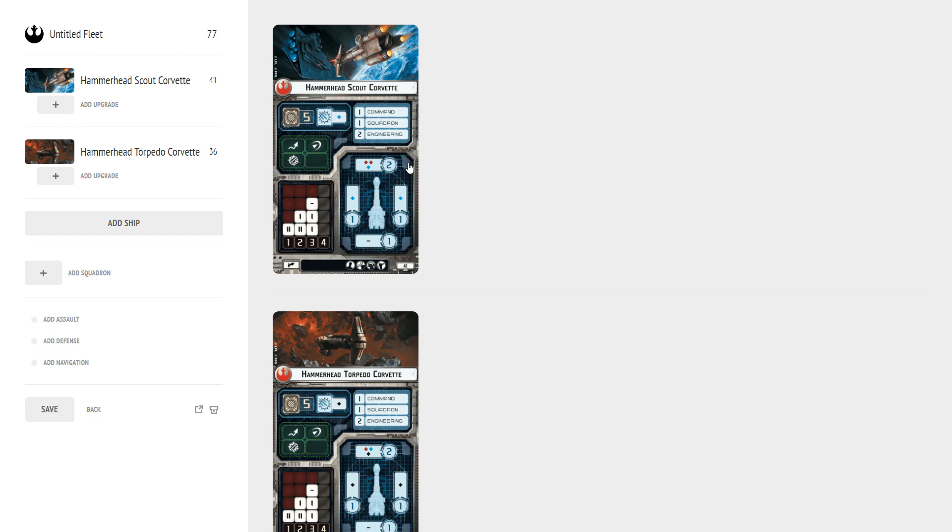They don't generally last very long. With only five hull and no brace, they're very lightly shielded — two shields in the front and one everywhere else — and don't have a lot of damage cancellation. At long range they have the evade; one redirect isn't very helpful when you hardly have any shields to redirect to. They do have the contain. They only have one anti-squadron die each — a blue for the Scout and a black for the Torpedo — with a command value of one, squadron value of one, and only two for engineering.